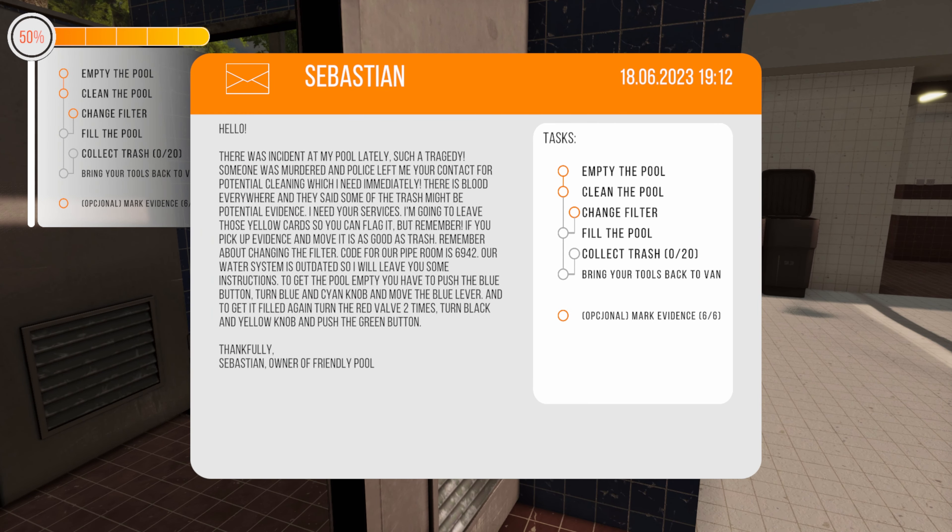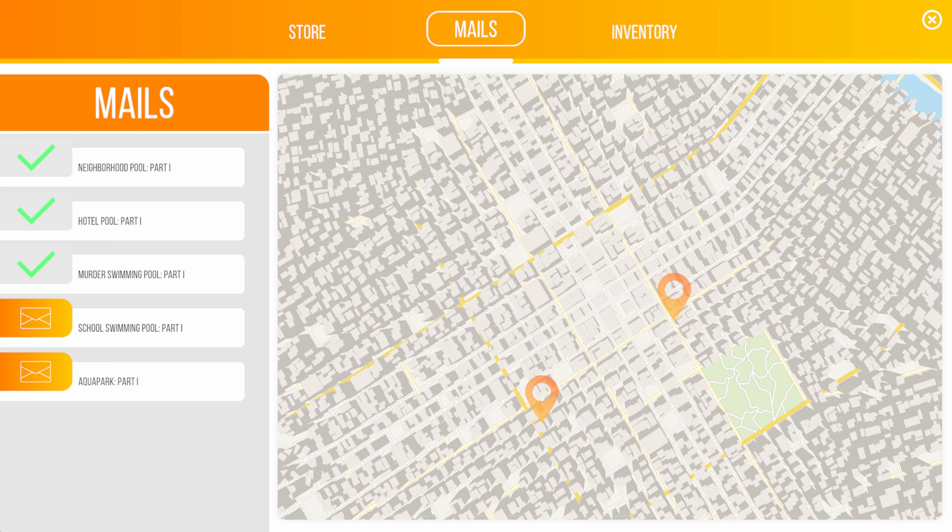The reward is $800, additional task zero. I got the marked evidence but didn't get a bonus for it. So there is murder swimming pool part one — and then we move on to school swimming pool part one, kind of interesting. But that's gonna have to do it for today, guys. Hopefully you enjoyed the episode. I do appreciate you watching as always. I'll catch you again probably here in Pool Cleaning Simulator sometime — but until then, have a good one!